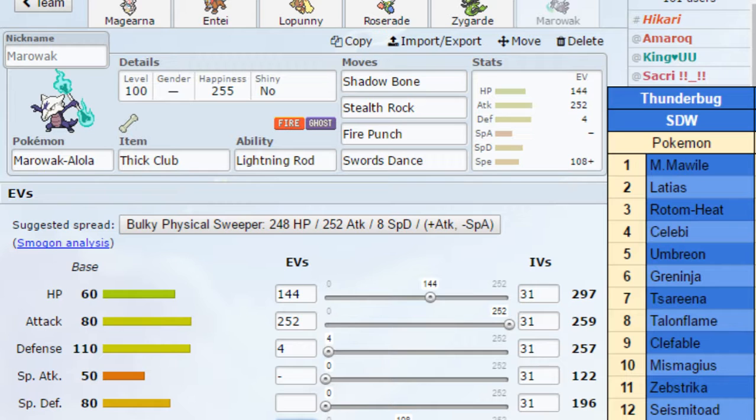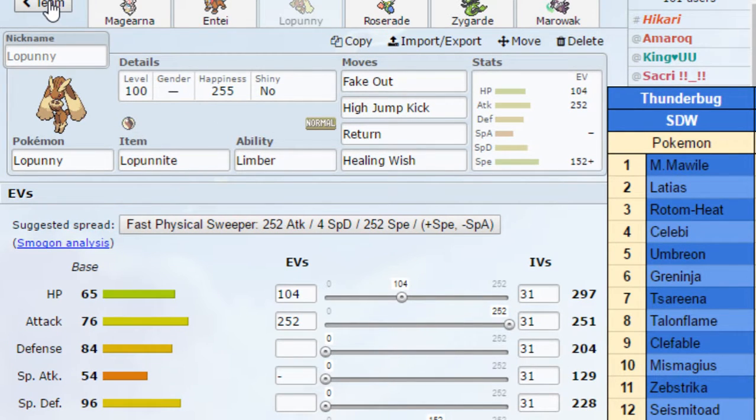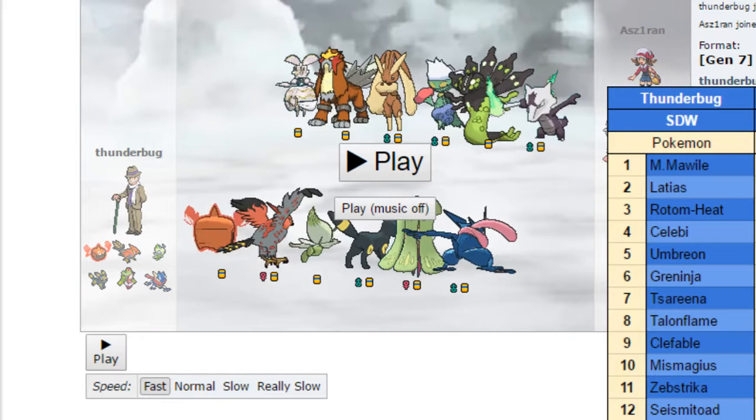Finally we have Marowak with 108 speed Jolly — I have a hard-on for Jolly on this team build. Shadowbone, Stealth Rock, Fire Punch, SD. This is for dealing with Umbreon, breaking through it with SD and Fire Punch. It can wall Sareena, break through Clef, live a hit from Talonflame, and play around Mega Mawile especially if it doesn't have Sucker Punch. The main goal of this team is to assess the threats and choose one of my endgame sweepers — either Magearna or Zygarde — with Lopunny as support via Healing Wish. So without further ado, let's move on to that replay.